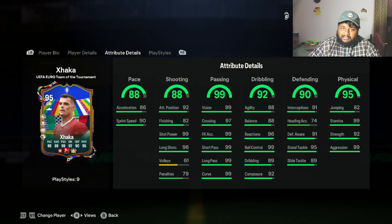He has 99 stamina — crazy for a player his age — and 99 aggression, 92 strength, and all that good stuff. Looking at pace, he has only 86 acceleration, which may not increase unless you apply a specific chemistry style. For shooting, he has 99 short and 96 long shot, which is really good — amazing stats for a center midfielder. Even if his pace is a little low, his shooting, passing, dribbling, and defensive stats more than make up for it.